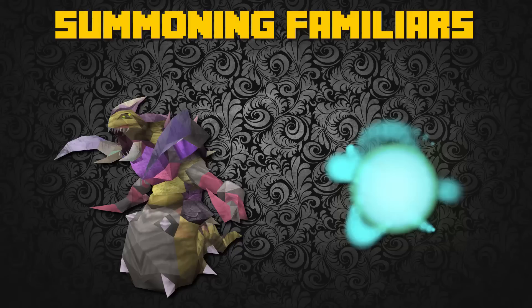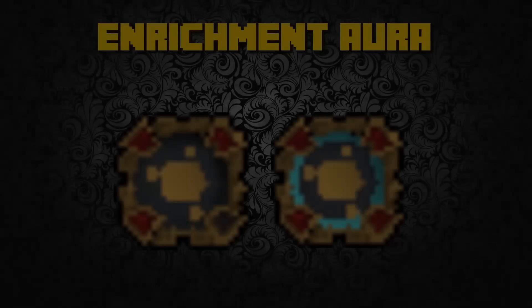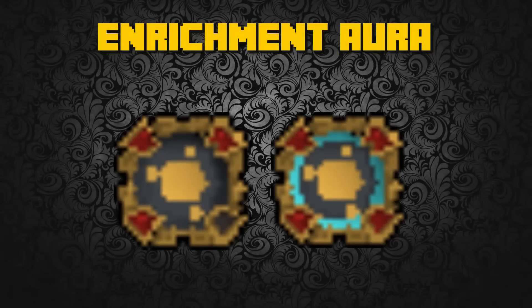The second familiar is the Light Creature, which requires 88 Summoning. It has a 10% chance to instantly convert memories to experience, or if you are using the scroll that will go up to 50%. If you have loyalty points you can buy the Enrichment Aura, which will give you a 3, 5, 7, 10, or 15% chance of finding Enriched Memories. It lasts for one hour then has a three-hour cooldown, and can really speed up your Divination experience per hour.